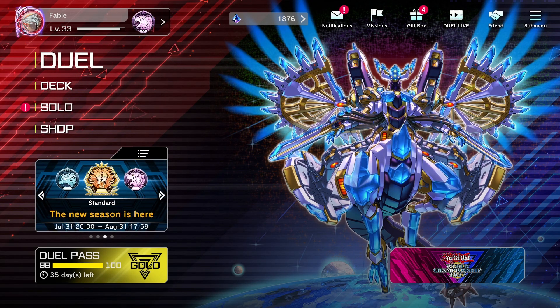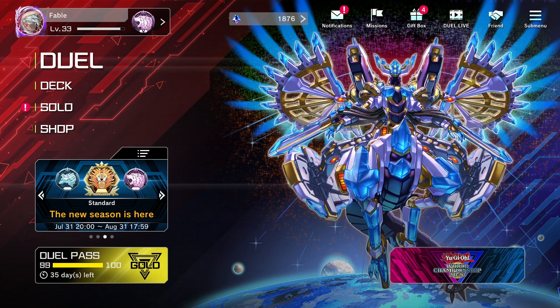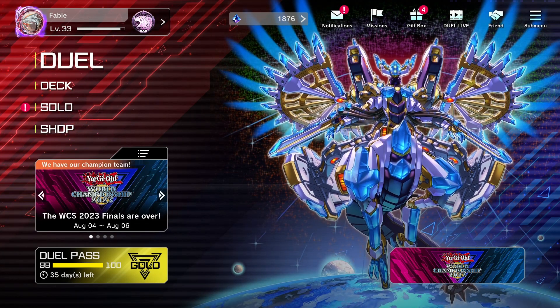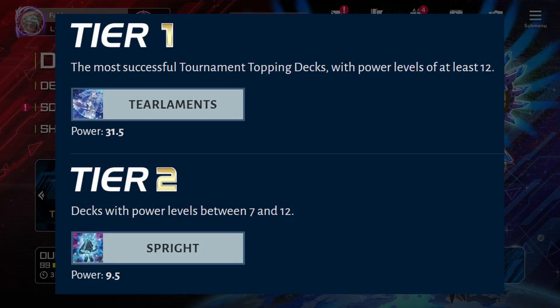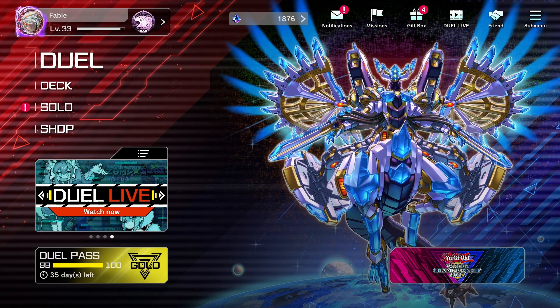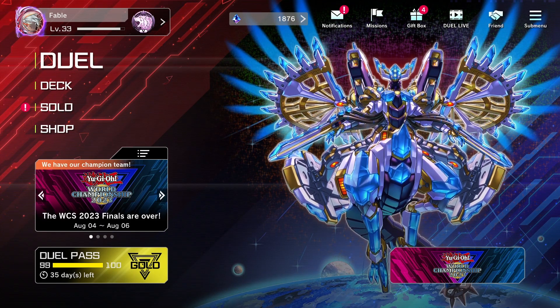Konami announced the new Kashtira pack — cash tiers are finally coming, but not at full power. They most likely won't be as strong as Tearlaments or Spright, but they'll definitely be up there. They're not going to be too crazy yet, but once Konami starts hitting Spright and Tearlaments harder and releases Riseheart in the future, Kashtira will be quite menacing going forward.